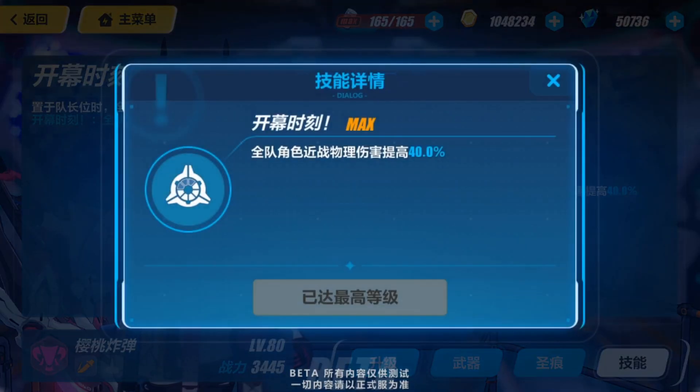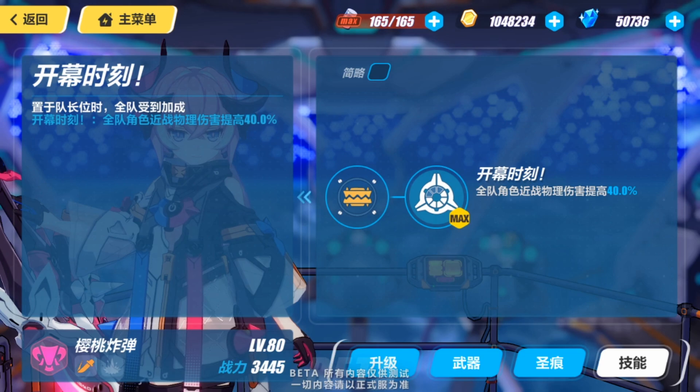First off, the leader skill is back to normal. If you remember, they added 16% additional shield damage, but it's no longer there. This is actually a good move, because first off, that would be way too OP as a standalone leader skill. Second of all, no other augments got their leader skills augmented. So maybe they just wanted to try something new, but it wasn't working out — it's way too crazy — so they just put it back to normal. But it's still a strong leader skill.